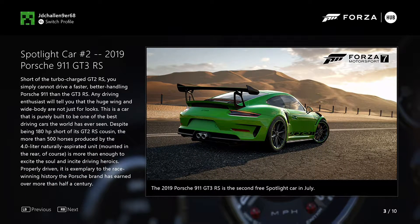Spotlight car 2: 2019 Porsche. That's going to be the brand new Porsche for 2019. Short of the turbocharged GT2 RS, you cannot drive a faster, better-handling Porsche 911 than the GT3 RS. Any driver will tell you that the huge wing and wide body are not just for looks. This is a car that Porsche builds to be one of the best driving cars in the world. Despite being 180 HP short of its GT2 RS cousin, the more than 500 horses produced by a 4-litre engine mounted in the rear is more than enough. The 2019 Porsche 911 GT3 RS is the third spotlight car in July.